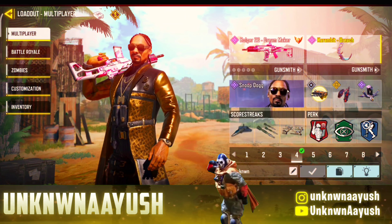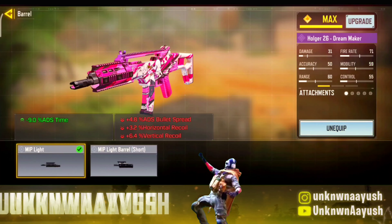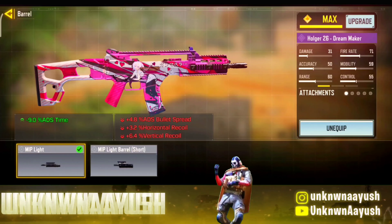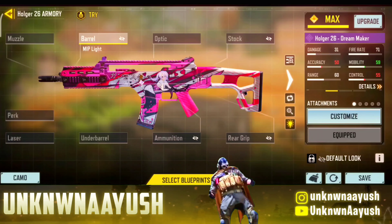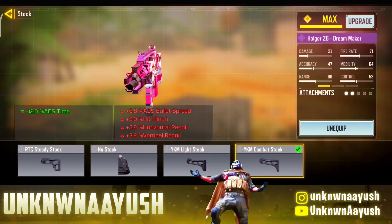Let's take a look in gunsmith. For the first attachment we use MIP Light — it increases movement speed and flexibility, suitable for combat in a cramped space. Moving ahead, in the second attachment we use YKM Combat Stock.